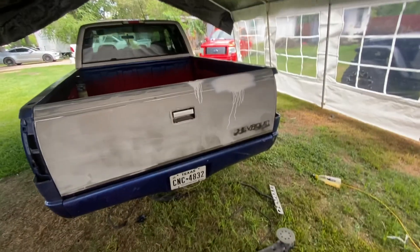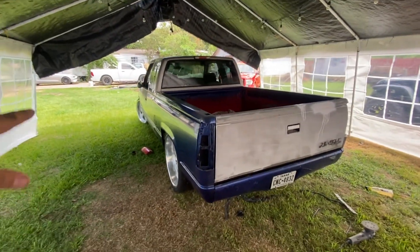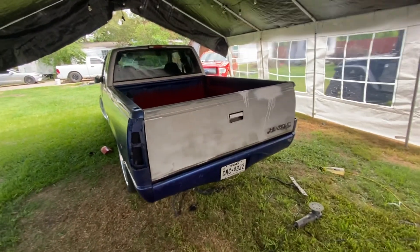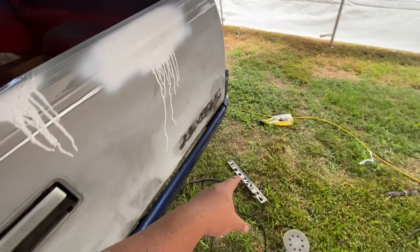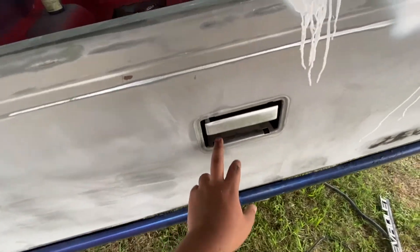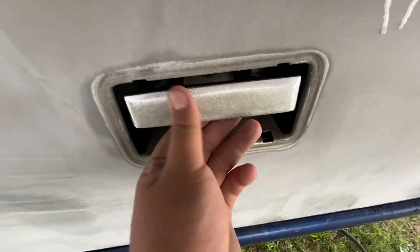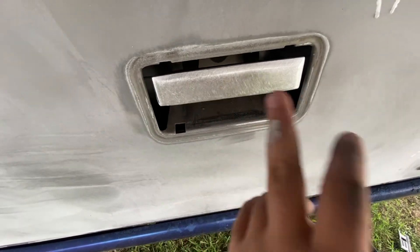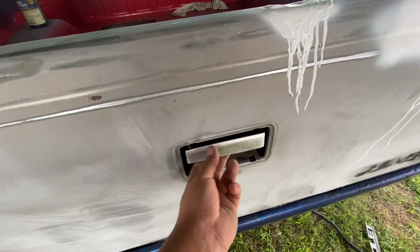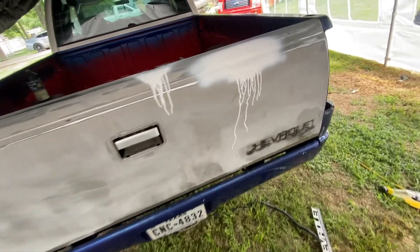Starting on the bed, practicing primer on it first. I just sanded it down, took off the Chevrolet symbol and the little trim piece around the handle. I'm going to polish out the handle - it's metal so I can polish it to chrome. Right now I have it sanded and I'm overlaying it with primer.